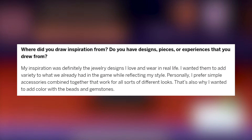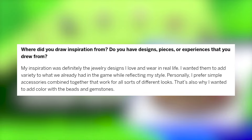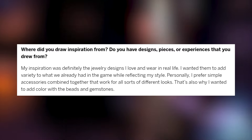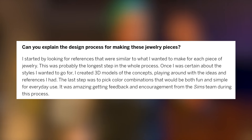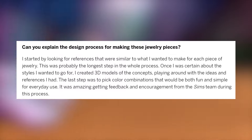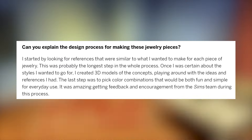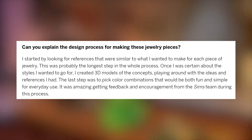Where did you draw inspiration from? Do you have designs, pieces, or experiences that you drew from? My inspiration was definitely the jewelry designs I love and wear in real life. I wanted them to add variety to what we already had in the game while reflecting my style. Personally, I prefer simple accessories combined together that work for all sorts of different looks. That's also why I wanted to add color with the beads and gemstones. Can you explain the design process for making these jewelry pieces? I started by looking for references that were similar to what I wanted to make for each piece of jewelry. This was probably the longest step in the whole process. Once I was certain about the styles I wanted to go for, I created 3D models of the concepts, playing around with the ideas and references I had. The last step was to pick color combinations that would be both fun and simple for everyday use.